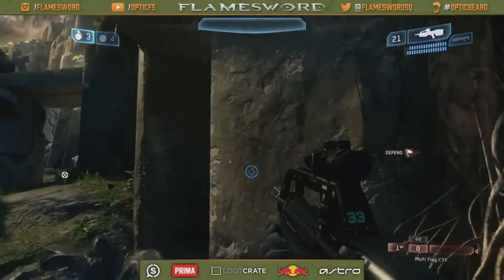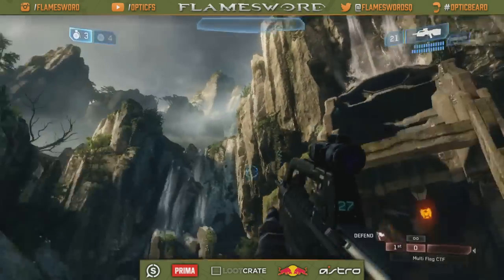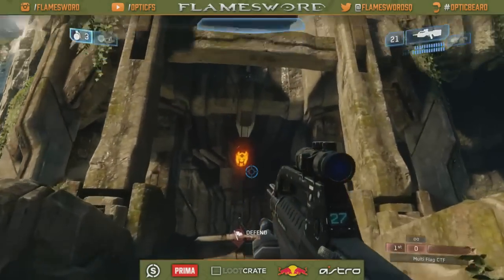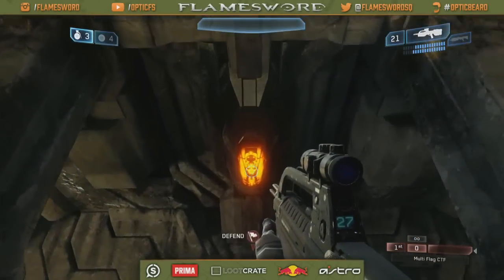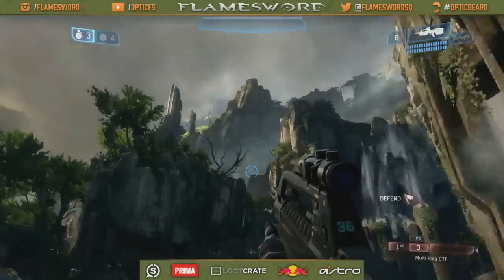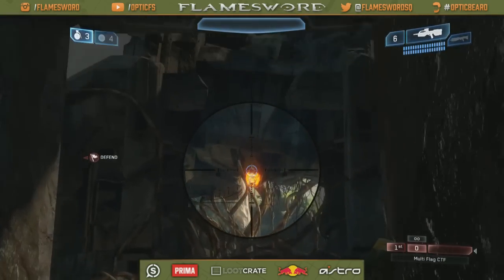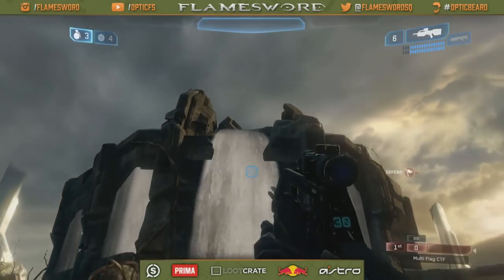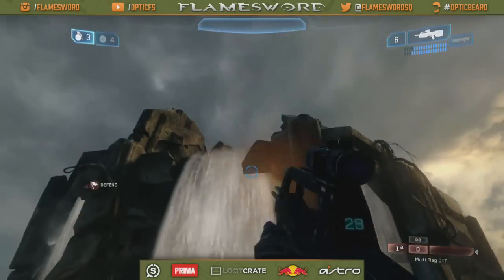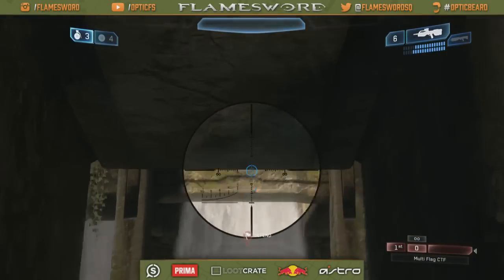Blue base is the one with no waterfall, and red base is the base with the waterfall. The callouts are all the same, so remember the red ones and you can apply them to the blue side. Another feature of Shrine is that each base has these little blow-up pads — if you shoot them, water comes down. Water just pops up out of nowhere, which is crazy. So there was a reserve of water in there. Blue base again has no waterfall above it, and red base has the waterfall above it.